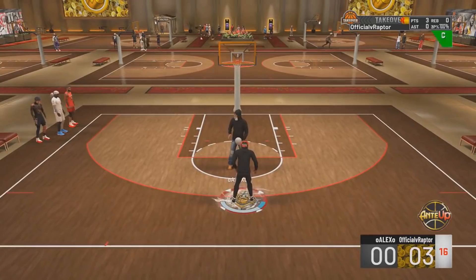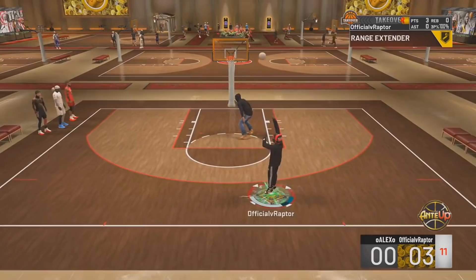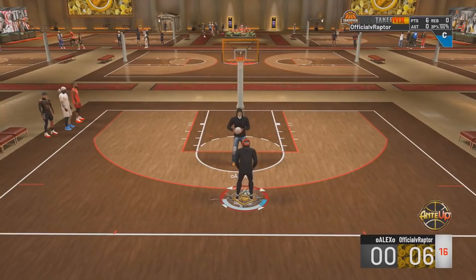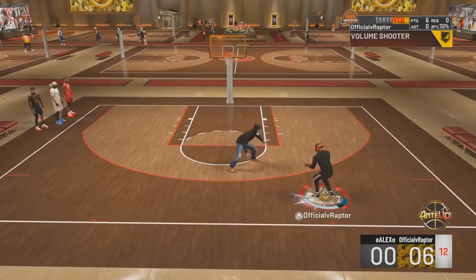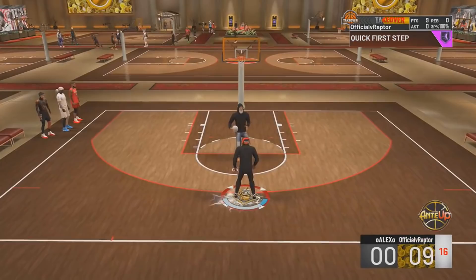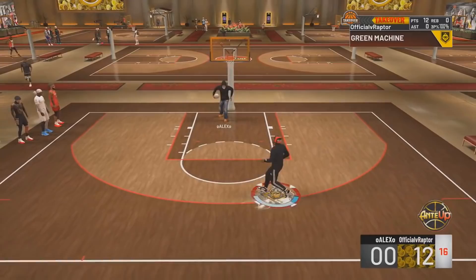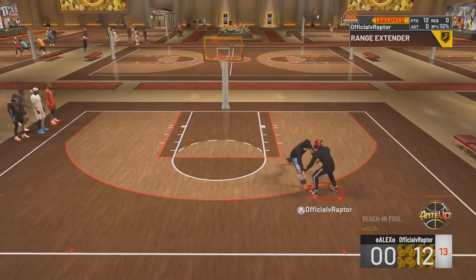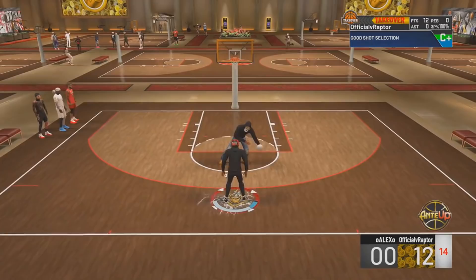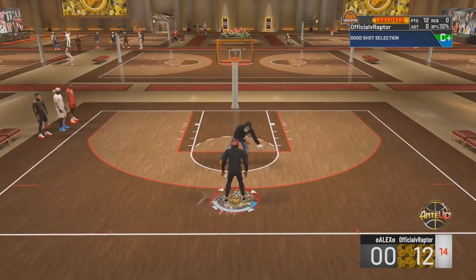My number 8 best build in NBA 2K20, most overpowered, is the Rebounding Wing. You can make so many different versions of this build. You can get contact dunks, you can have Hall of Fame badges, and you can shoot threes efficiently. Any build in this game where you're going to be able to contact dunk and shoot threes efficiently with Hall of Fame badges is definitely a very good build. If you want to look more into the Rebounding Wing, go watch Stumpy XT — he's a very great lockdown YouTuber with multiple builds very similar to this one.